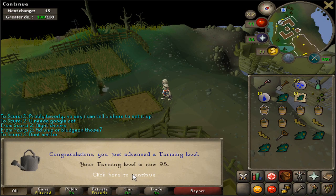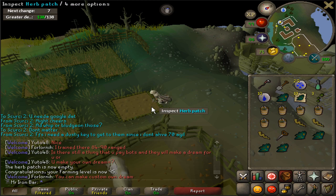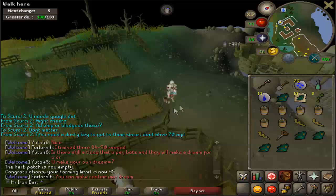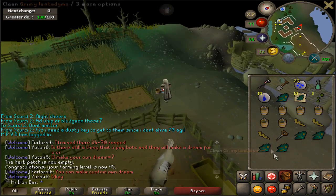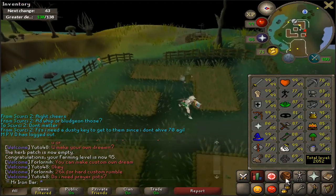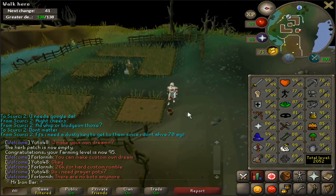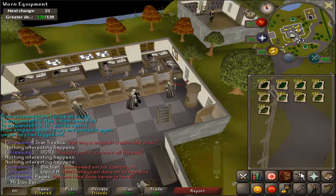Just got 95 Farming — sweet! I've been doing some tree runs, nothing too crazy. Just a Calquat every day and a Papaya or Magic tree at Gnome Stronghold, very convenient. The farming level is pretty nice too — it just helps at raids because the higher your farming level, the more herbs you get from the herb patch.